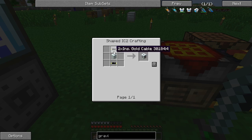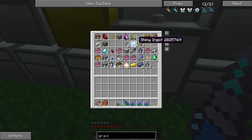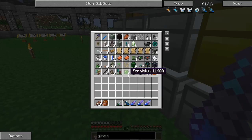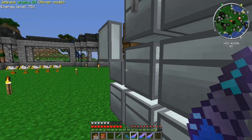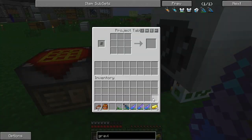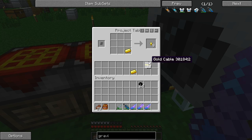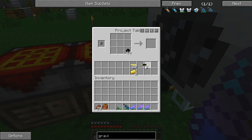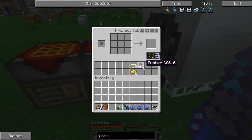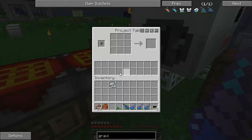I actually think I have gold cable over here. I don't want to waste any material, so I'll look through here. I need rubber — I'll take a stack of rubber. I'll make some gold cable. To do this we need it to be two by two, which is just double coating it. There we go. We also need some refined iron to make a machine block. Let's get all that back up in the system.